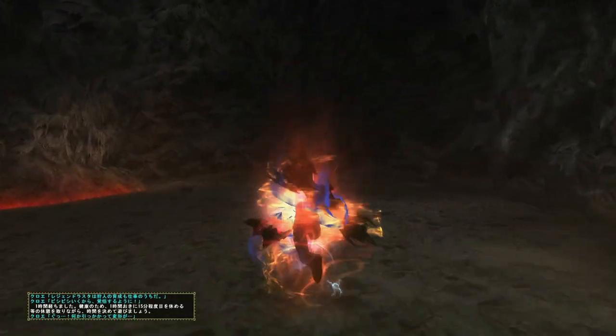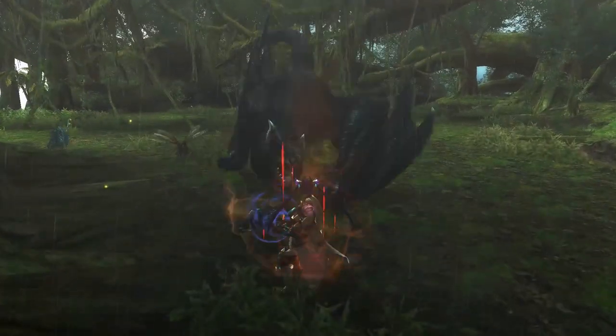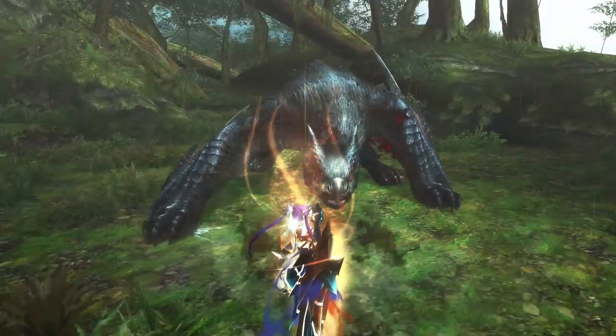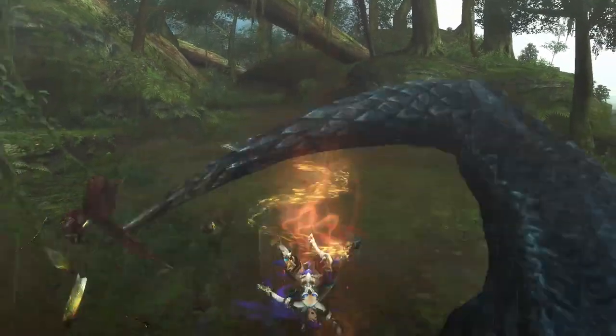Uragan's innate skill was Guard 2 for Blademasters, and for Gunners it increased the combination success rate for each ammo. We move on to the G10 update now, the last before Zenith Monsters blasted in and stole the show. Two new exotics graced the stage, with the first one being Naga Cougar.